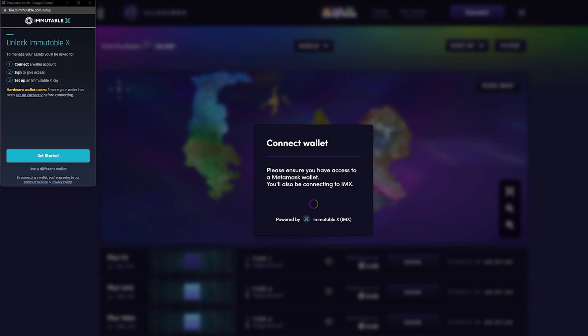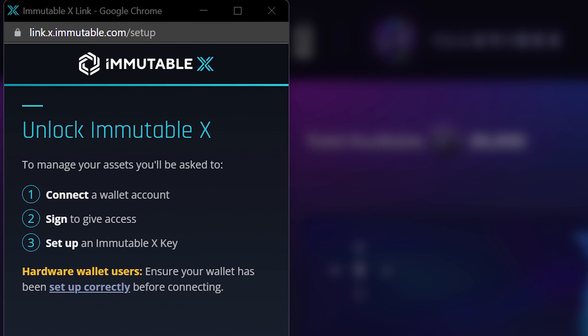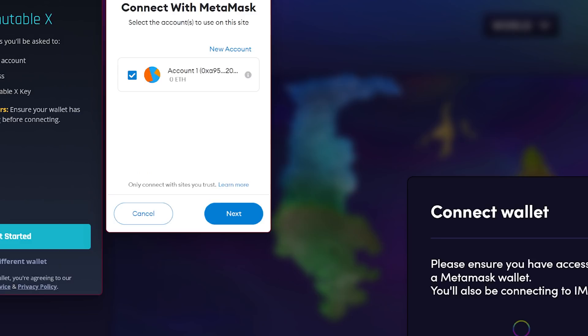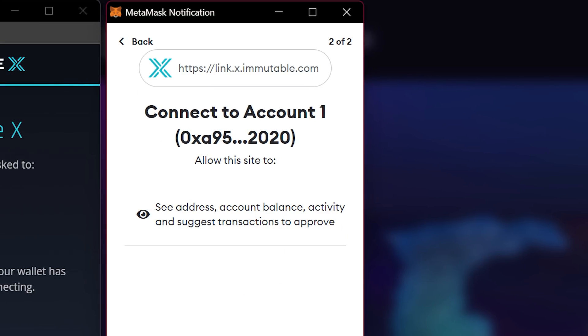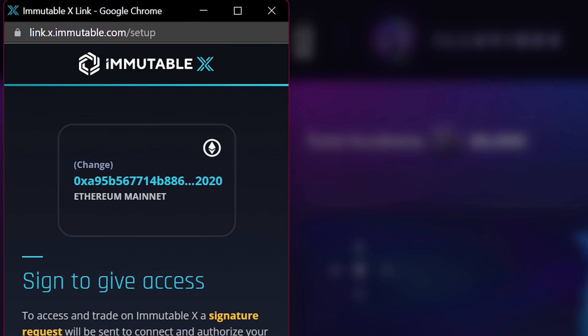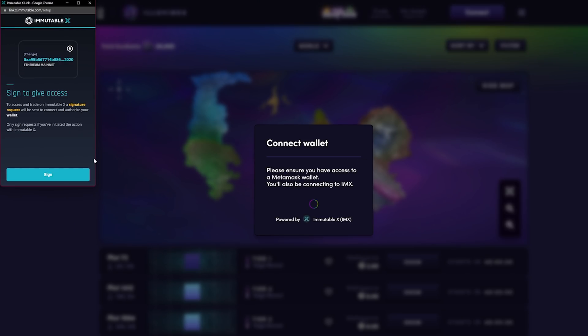Once you unlock your Metamask wallet — through your password or hardware wallet, however you secure your Metamask — you'll receive a pop-up from Immutable X regarding unlocking Immutable X and connecting it to your wallet account. Click the get started button. You'll receive a notification from Metamask. Double check every link and every number, make sure it's the right account you intend to connect, then click next. You'll receive a second prompt where Immutable asks you to connect that particular account — double check the link, double check your account, make sure all information is correct and it's a site you trust, then click connect. Next, you'll see a pop-up from Immutable X listing your Ethereum mainnet wallet with a prompt to sign to give access. Double check all the information, then click sign.